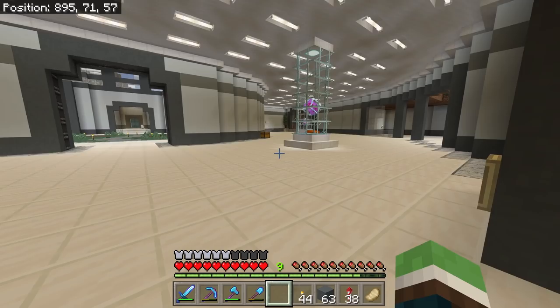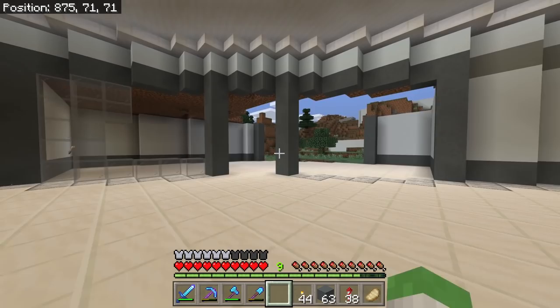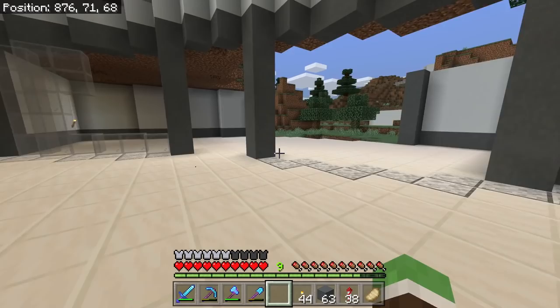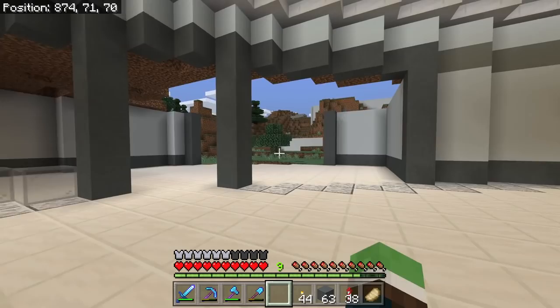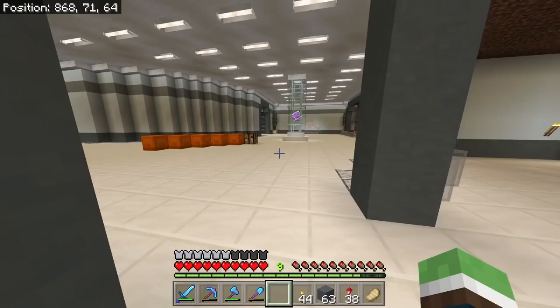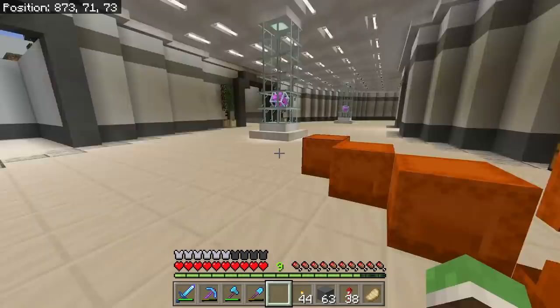I already gave up on the un-enchanted netherite pickaxe — we're gonna enchant it and then use it, because you always want to use the fastest tool. This is what I'm coming up with: a rounded office kind of following the design of this place, pretty big, and right here I'm gonna have a giant window to let natural light in. I'm going to use light gray stained glass, although gray or black also looks good. I just need gray dye, and when you don't have insects it's kind of a hard dye to come across — you need flowers.